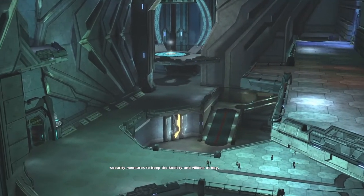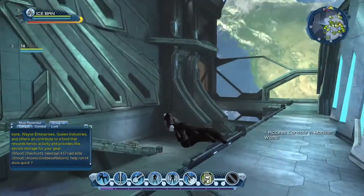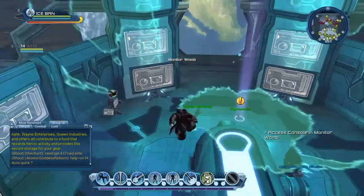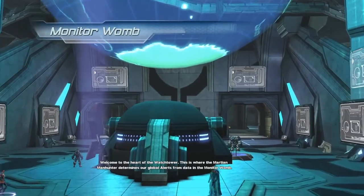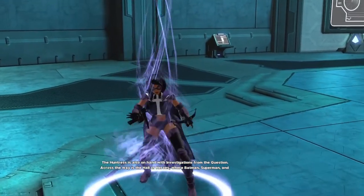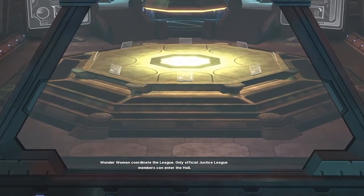The Watchtower itself is visible from Earth and maintains multiple security measures to keep the Society and villains at bay. This is their main base, their fortress. Welcome to the heart of the Watchtower — this is where the Martian Manhunter determines global alerts from data in the monitor room. The Huntress is also on hand with investigations. Across the way is the Hall of Heroes where Batman, Superman, and Wonder Woman coordinate — only official Justice League members can enter the hall.